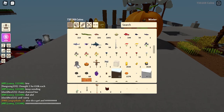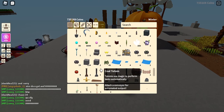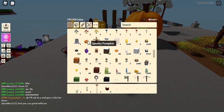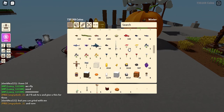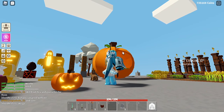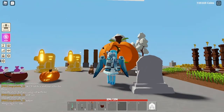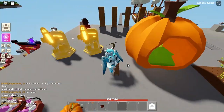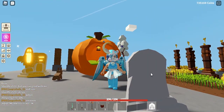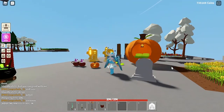Other items you can get from cauldrons include: candy baskets, jack-o-lanterns from the old event, spooky pumpkins, graystone, and cat pumpkins. There are different types of pumpkins available. The graystone is interesting - you can actually write something on it like a sign, which would be cool for decoration, but right now it's just a decoration item.